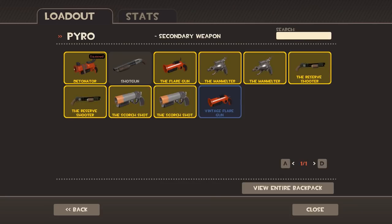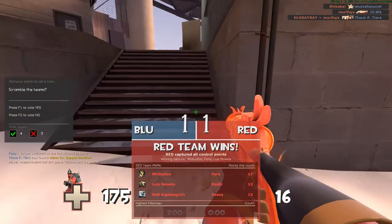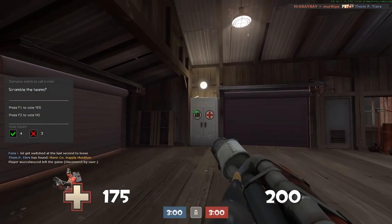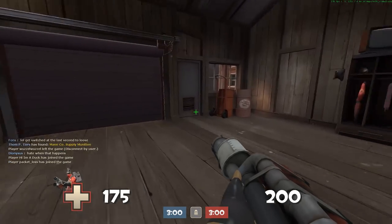I'll probably go ahead and switch things to something else. Let's equip the Scorch Shot. Backscratcher is only good if there's no medic on your team — otherwise you're just going to piss them off.